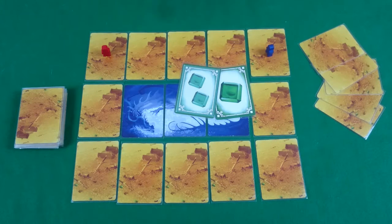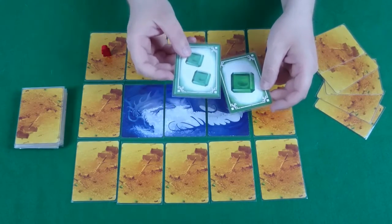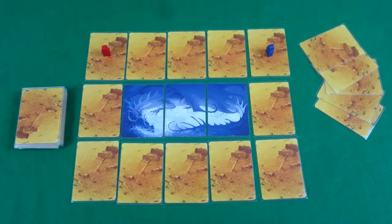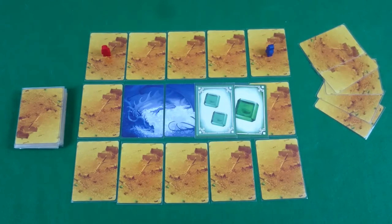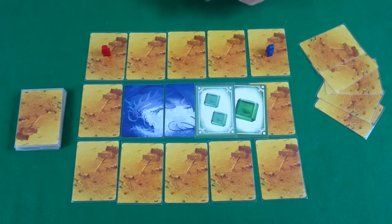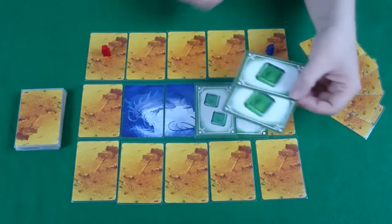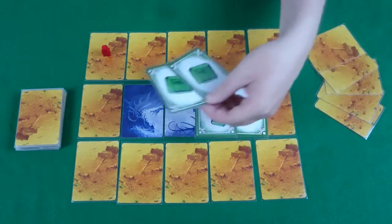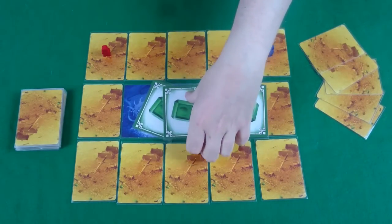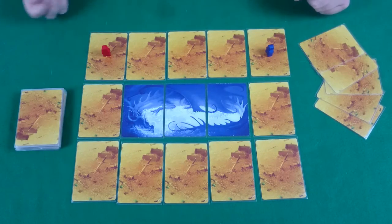It's important to know that any treasure cards left in your hand at the end of the round are minus points equal to the amount of treasure they represent. If you already have treasure in front of you, you can add additional treasure to that set in multiples of two or more — but you can't add just a single card to an existing set.